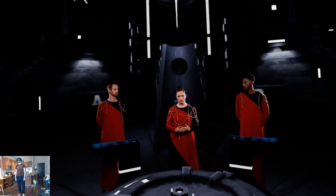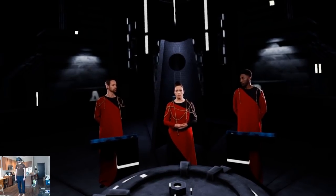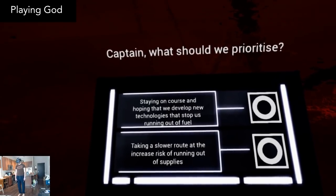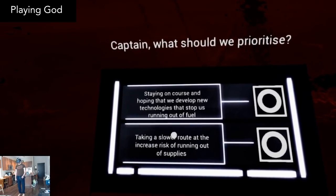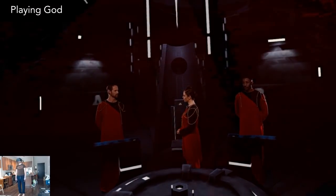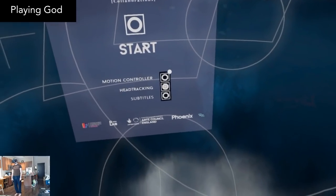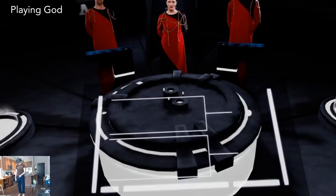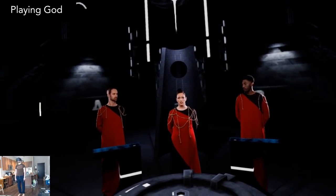Playing God is an interactive VR thought experiment that lets you imagine you are the captain of a space station suddenly presented with a humanitarian crisis. You're challenged with a series of scenarios and questions presented during your highly stressful space journey. For a free VR narrative, it's pretty well made with decent acting too. At the beginning, be sure to select if you want motion controllers, otherwise it'll default to using your head to select things. At the very end, you're presented with statistics that show which choices other players made as well. Playtime is about 15 minutes.